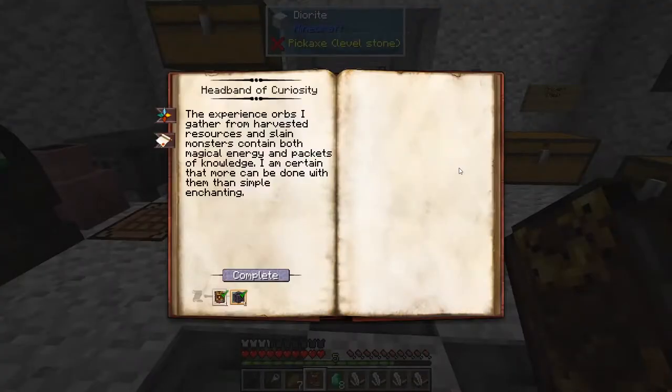The Headband of Curiosity will allow you to take the experience orbs you get from monsters, and sometimes you get curiosities instead of just experience. You need observation and fundamentals, and a theory and arcane infusion.